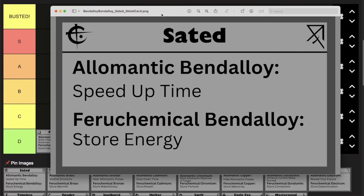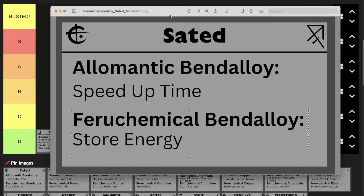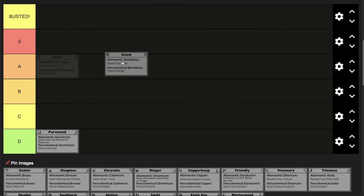Next up we have Sated. Sated Twinborn can use their Allomantic bendalloy to speed up time in a bubble around themselves, and their Ferrochemical bendalloy to store energy in the form of either calories or liquids — using a separate bendalloy mind for each. Since they can compound their Ferrochemical bendalloy, they can have a virtually unlimited supply of calories and liquid. Sated Twinborn have the reputation of being ascetic loners — maybe living in a cave in the wilderness, never needing to leave to eat or drink. It's not a very powerful ability to compound bendalloy, and I don't think these two abilities have great synergy. Compared to the other compounding types, it's not that great — I'm going to put it in C tier.